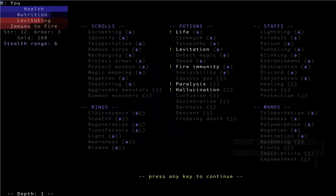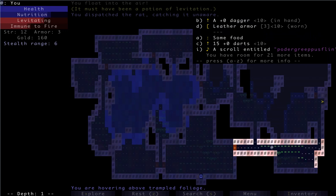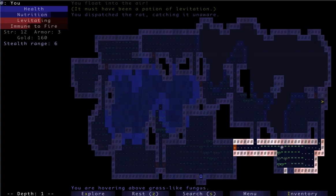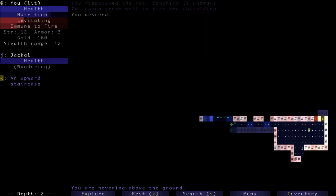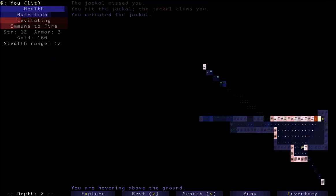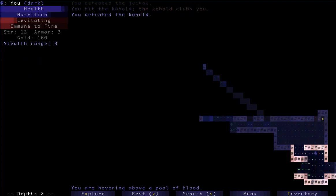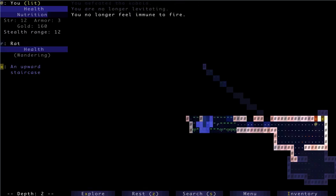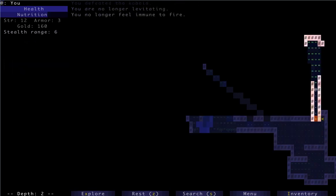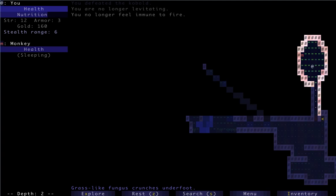We can just hold off on scrolls until a little deeper. That's a good trick actually — getting rid of hallucination with the potion of life. If a toad hits you, I think it only lasts like 20 turns, but those potions of hallucination are a real pain.